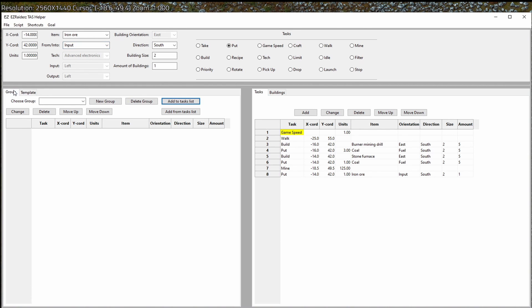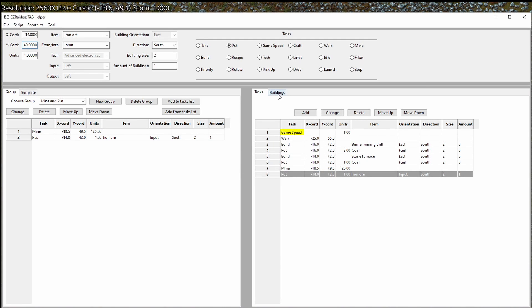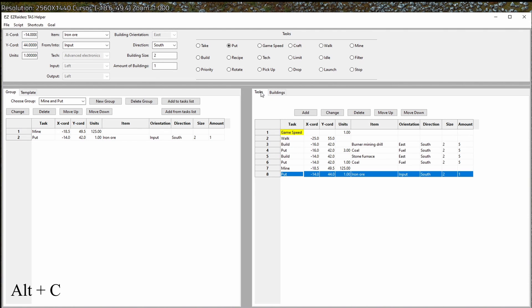We will need to mine and put iron ore multiple times, so it makes sense to create a mine and put group. We select the mine and put rows and press add from tasks list. It will be inefficient to only insert iron ore into one furnace, so we change the coordinates of the put. We get a warning that the building doesn't exist, so we check the buildings list for the correct coordinates of the next furnace in the row and fix them. We can now add the new set of mine and put tasks to the group, making it easy to alternate between the two furnaces.